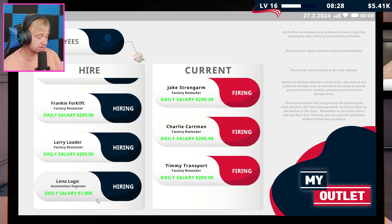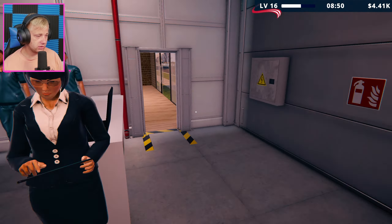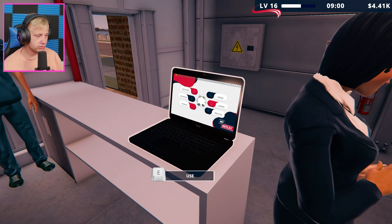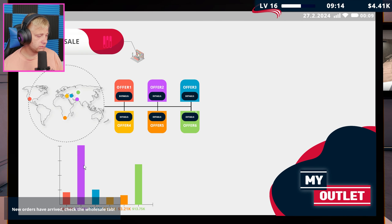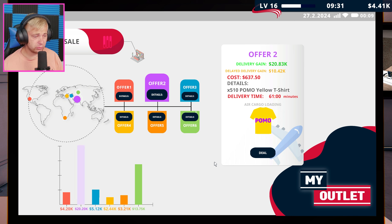Yeah, automated - a daily salary of one thousand dollars though, that is expensive. Okay, we're gonna go ahead and do it though, that's gonna be a big help for us. Oh there she is, hello! So it's gonna cost us a thousand dollars a day for that.